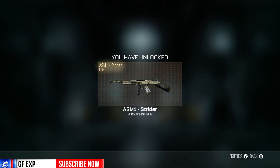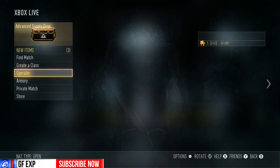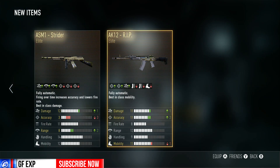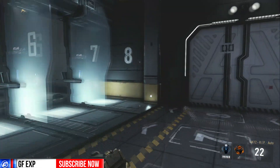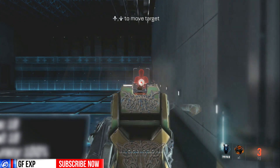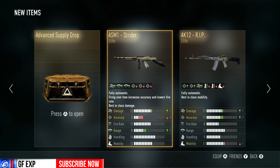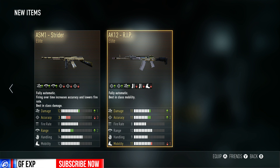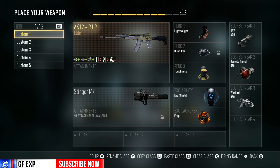That looks sick! And we got the Strider — wait, we got the RIP? You get it for hitting 15th? I thought you got it for hitting grandmaster! Oh my god, I wanted this gun so bad. This just made my day — I didn't think I was gonna get it until I hit grandmaster, but I guess you get it for hitting 15th prestige. That's so awesome. We also got the Strider — that's a duplicate, I already have one, but still a fun gun.